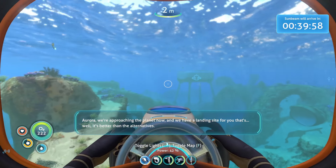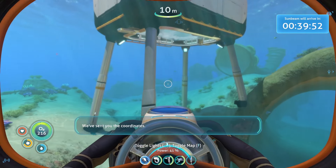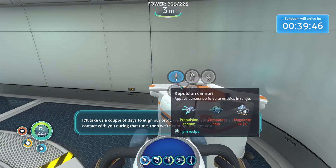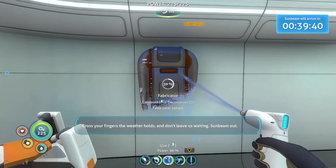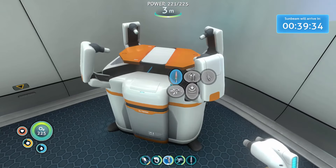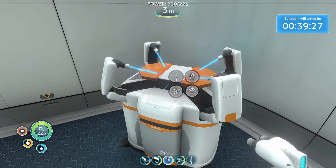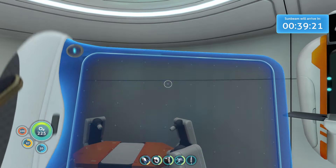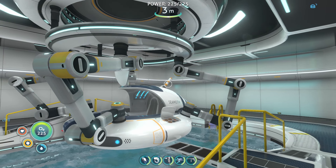Aurora, we're approaching the planet now. We have a landing site for you - well, it's better than the alternatives. We've sent you the coordinates. It'll take a couple of days to align our orbit. We should be able to establish direct contact with you during that time - then we're coming in to get you. Cross your fingers the weather holds. Don't leave us waiting. Sunbeam out. I need my fins up - ultra glide fins! We are moving now. Anyway guys, hope you enjoyed today's video - that'll be it, I'll see you guys in the next one. Bye bye!